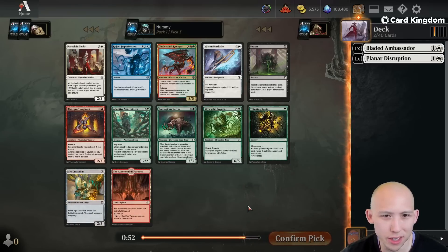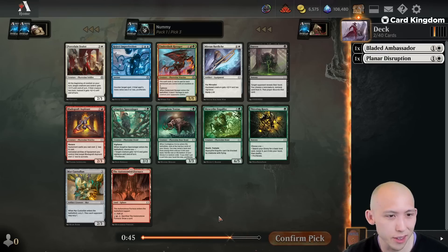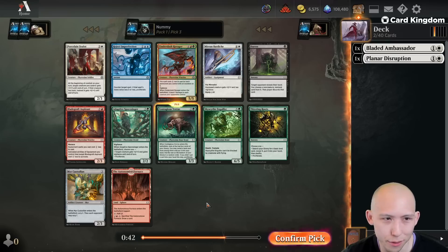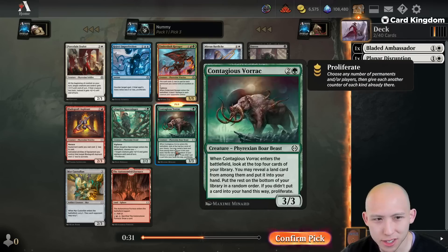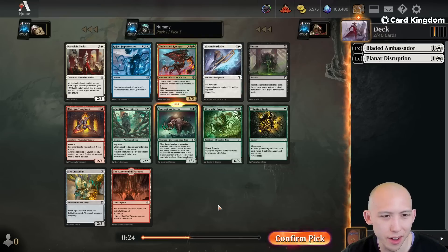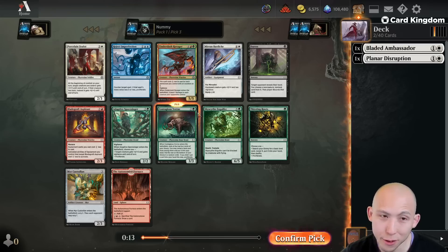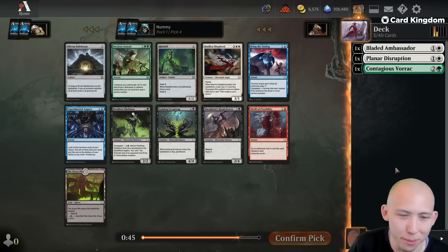Now we're seeing some other colors. Another Porcelain Zealot here would be the best on-color choice for us, but it's not the best card in the pack — I think that just has to be the Vorak. The Cinder Slash Ravager is very good, obviously, but I don't even know if it's better than the Vorak, especially since the Vorak keeps me more open. I expect red to be cut off pretty heavily in pack two. We've passed two Slashes and now a Ravager — something to note. Although if I get a fifth pick Slash, I'll probably still end up taking it.